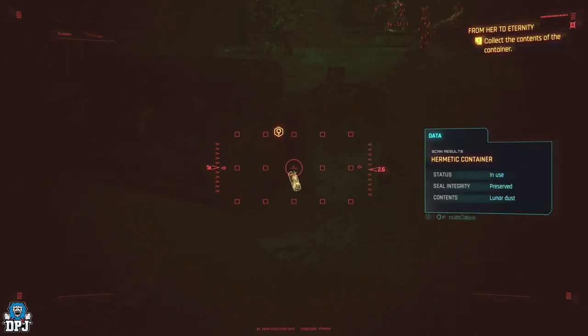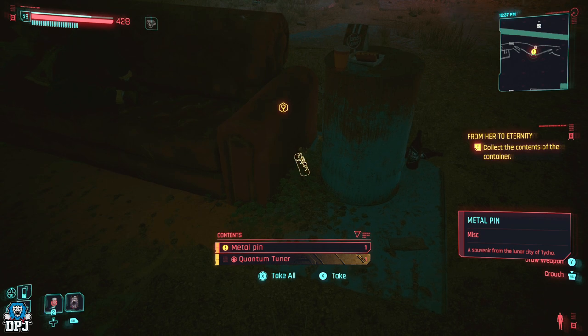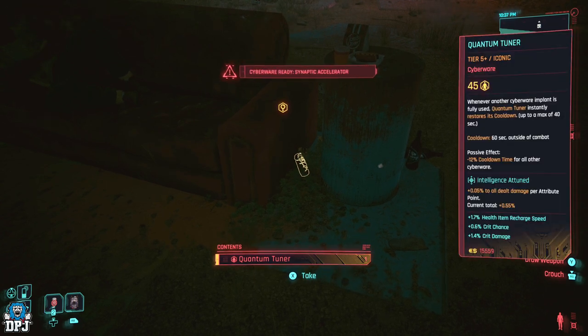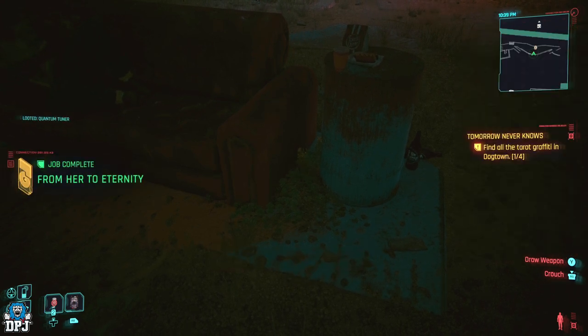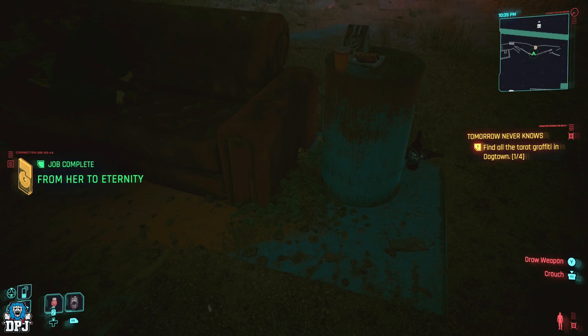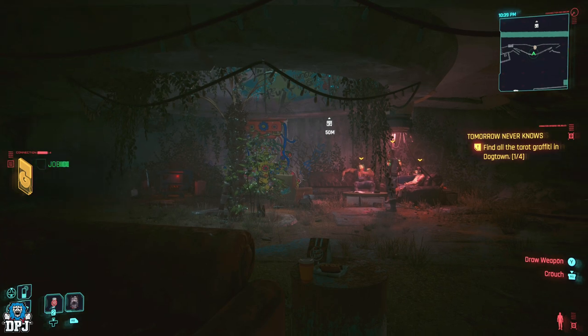I do believe this is only available via the Songbird ending. I could be wrong — I haven't done Reed's ending properly yet — but I'm guessing it is Songbird only. Tomorrow I will have the ultimate guide on all new items in the Phantom Liberty DLC. I'm just about through on the Reed playthrough, and I've also found a few more items I haven't seen anyone talk about regarding weapons.